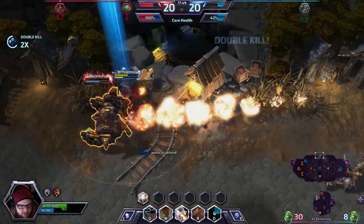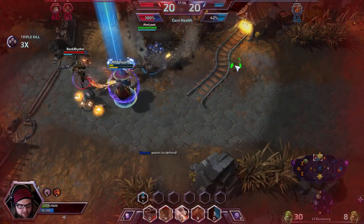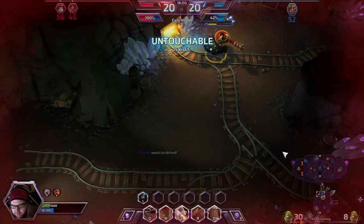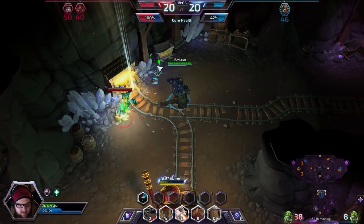Tychus now leaving the mines — we are going to follow after him and hopefully take him down. We are going to pop hardened shield. I messed up the combo — I tried to drink first and then hardened shield. You should not do that. You hardened shield first and then drink. That way, you have a bubble and you have the damage reduction.